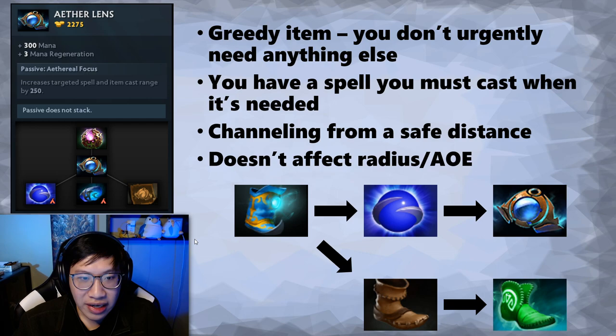If you do want to build this item, the buildup is quite nice. What's very common is to build Arcane Boots, then after you buy the Void Stone and the recipe, you disassemble it to get an Energy Booster and brown boots, use this for the recipe, get your Aether Lens, and then very frequently turn your brown boots into Tranquils.